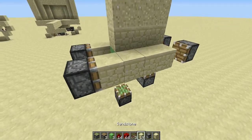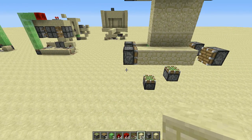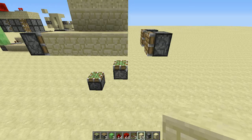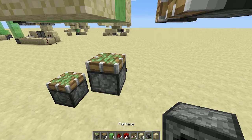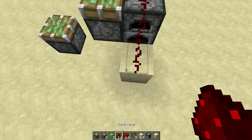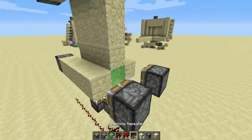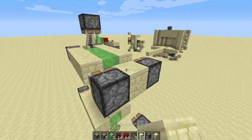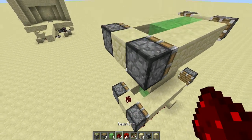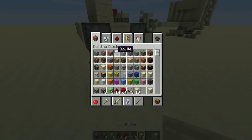The next thing we want to do is hook the whole thing up. The first thing you need to do is put down an unmovable block here, then put redstone on it, and then a block here, put redstone on it, and then just run the whole line to here. Then place stone between all the normal pistons here and put redstone on top.